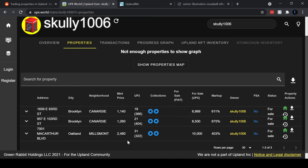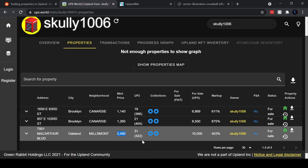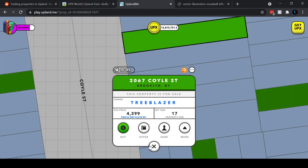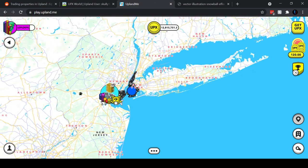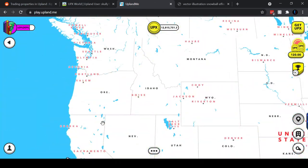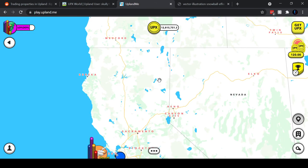We could do the same thing for Oakland. Oakland may not be as drastic, but again, why not sell properties as fast as you can for as much money as you can? So let's look at Oakland. The cost in Oakland was $2,460. Let's scroll over to Oakland, which is right next to San Francisco, and hit the properties button in the bottom right.